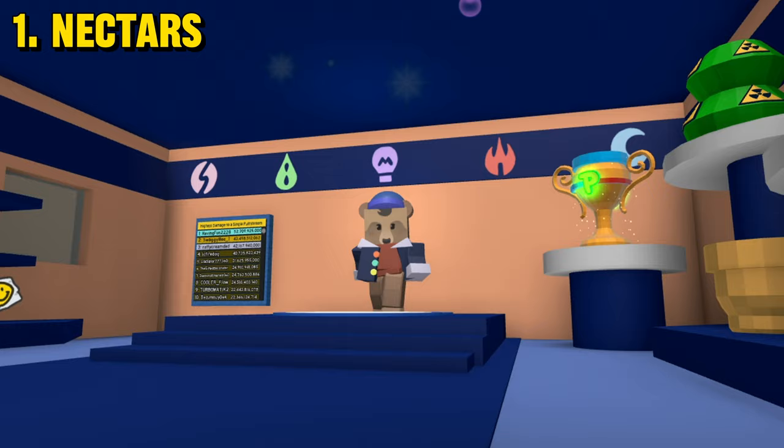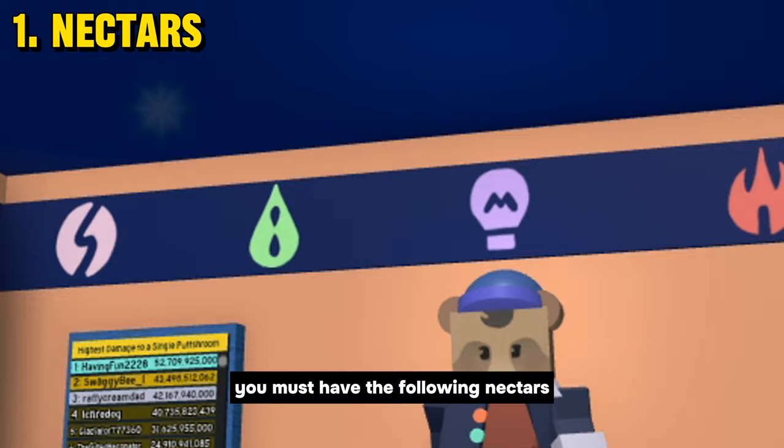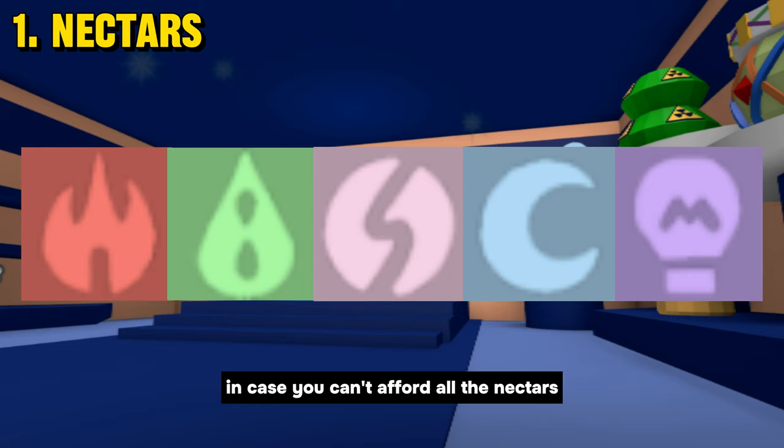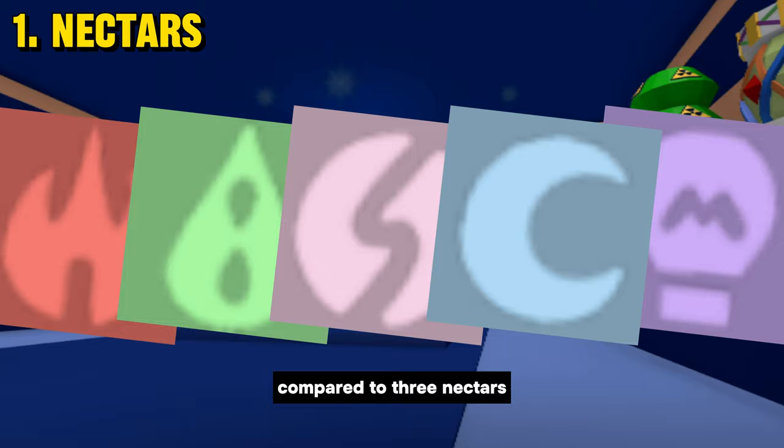How to Start a Boost. 1. Nectars. You will need nectar, because this is the main source that boosts your honey. You must have the following nectars: Invigorating nectar is the main one you must have. Refreshing is in second place. Satisfying nectar the third. Comforting and Motivating are optional in case you can't afford all the nectars, but all 5 nectars together have a huge potential compared to 3 nectars.